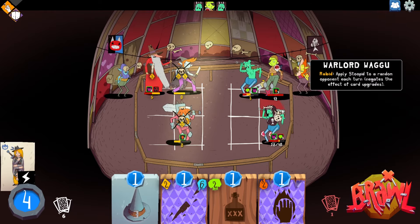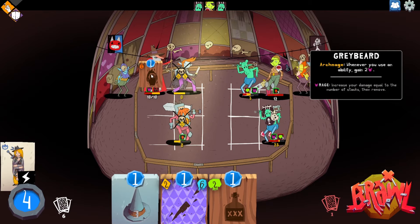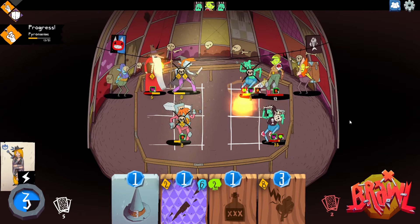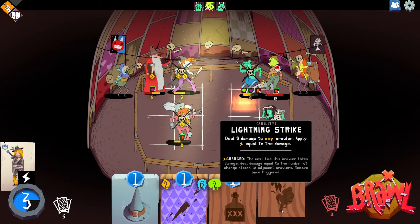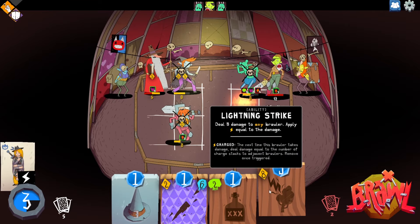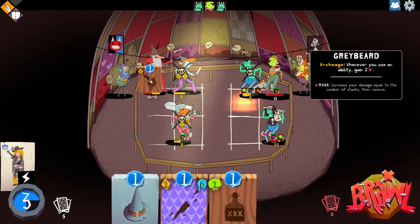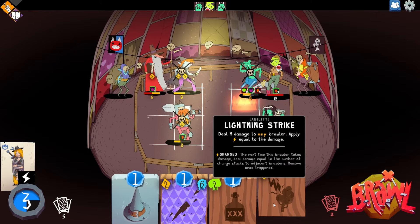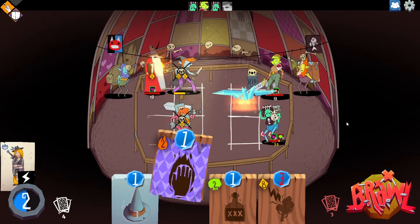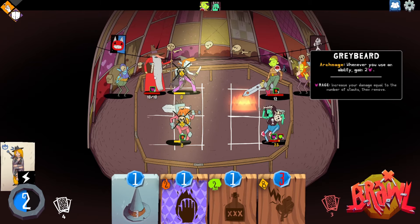We are currently in the process of getting absolutely smoked. If we use our abilities they trigger before the combat, so we can potentially just kill someone. If you scorch that guy in the front, I think he just dies. He is dying but not dead yet. I want to do this — put that on the guy in the back. I might have to ice bolt this guy here. Yeah, just kill him outright. That'll make things easier. We are still getting crushed a little here.